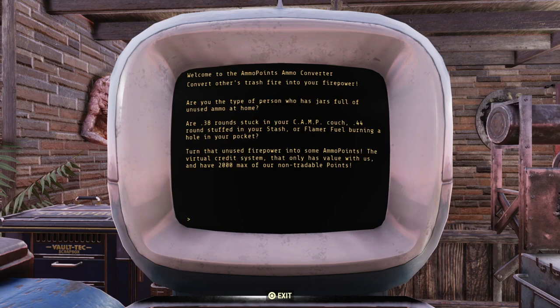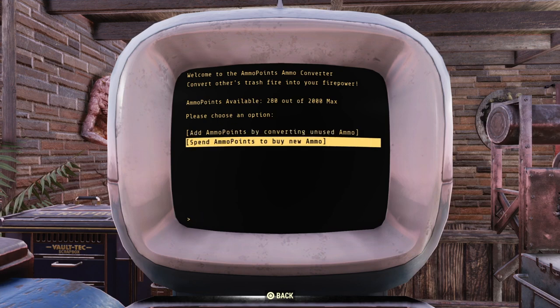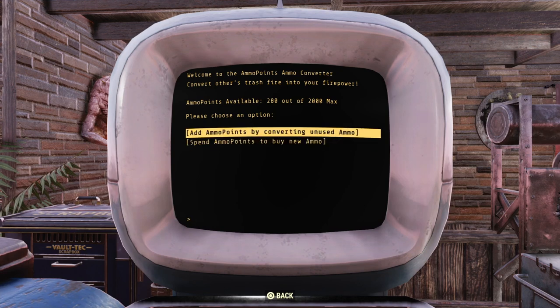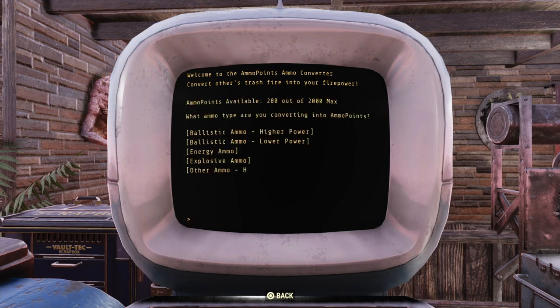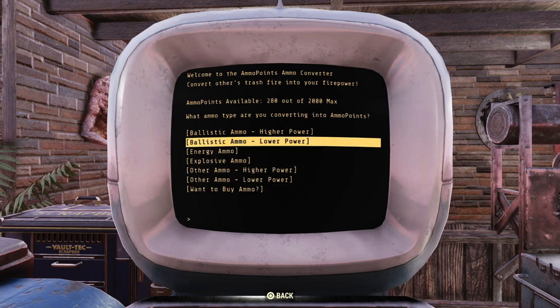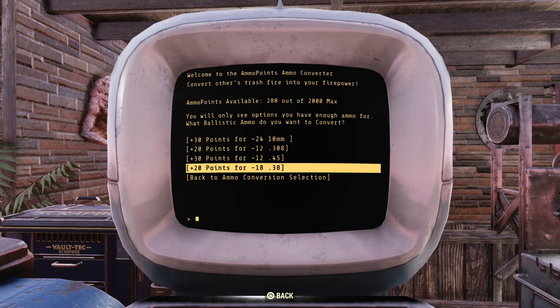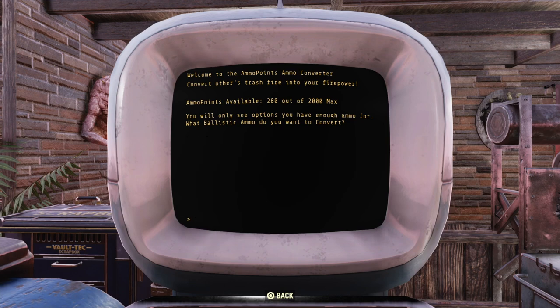Basically I have it set to 30 ounce. You can either add ammo points by converting unused ammo, or you can spend ammo points that you get by converting. So basically you want to start by adding ammo. Like, okay, I have a lot of .38 — you find the category you think it would be under. Here's .38, so I want to get 20 points for 1,838 rounds.